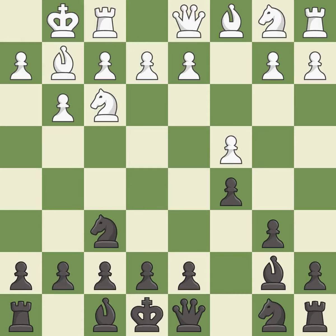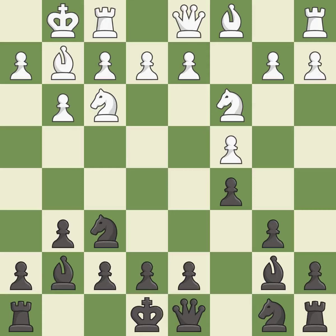Castling gets the king out of the center and activates the rook. This activates a knight by developing it off of its starting square. This develops the bishop and gives it scope on the long diagonal.